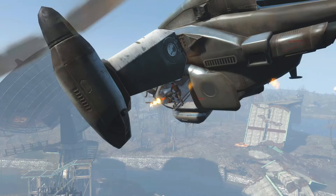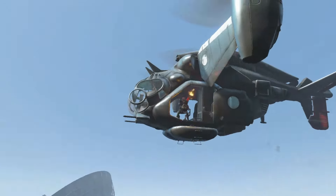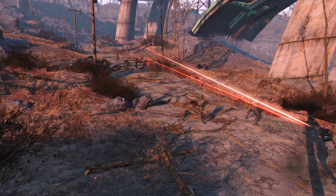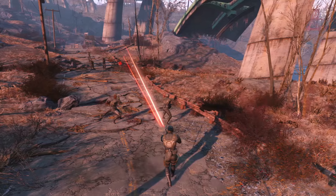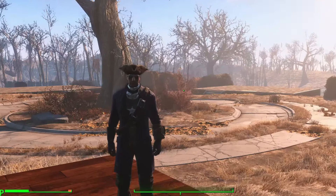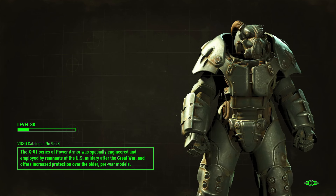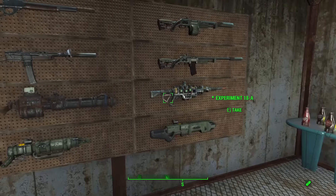All other factions upgrade their gear. Brotherhood initiates and knights at lower levels are replaced by paladins, knight sergeants, and star paladins at higher levels — even the Gunners get better gear as they rank up. So why don't the Minutemen ever trade those janky laser muskets for pre-war laser rifles, pipe weapons for combat rifles, sniper rifles, and combat shotguns? Why not slap a coat of blue paint on combat armor? What is the point of creating all these trade networks if no money is going towards weapons, armor, or a semi-standardized uniform for the Minutemen?